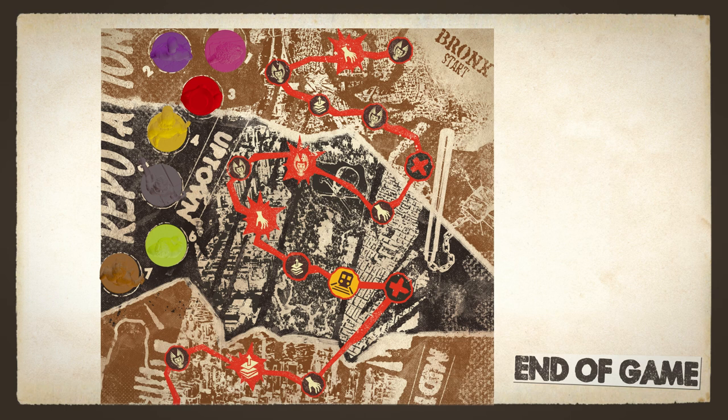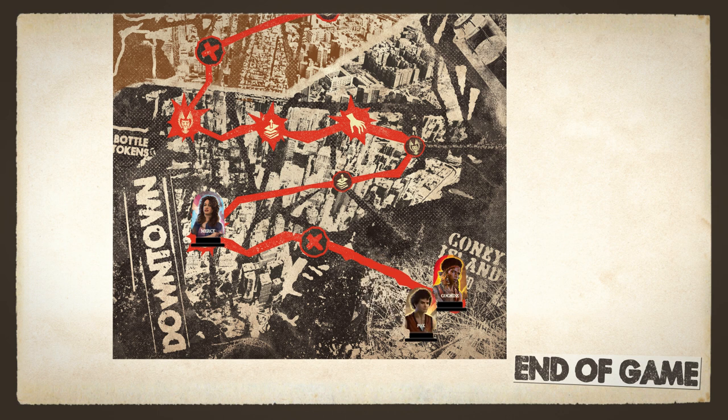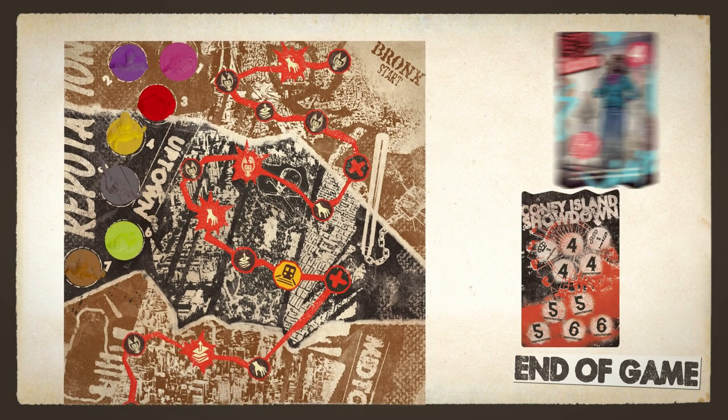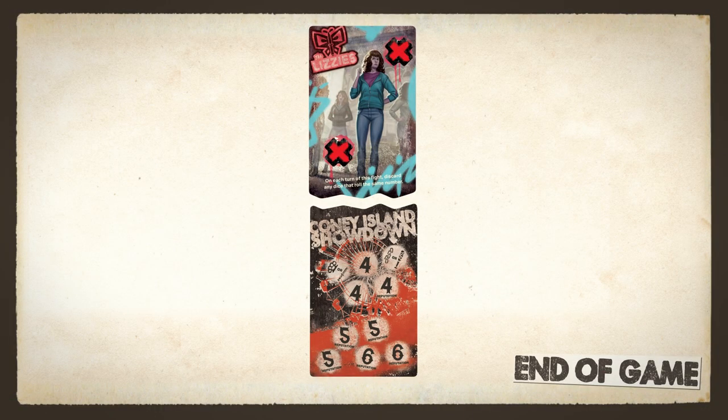During the game, if the warrior's gang leader ever needs to move down the reputation track when it's already on the bottom space, the players lose. If all players make it to Coney Island, they need to win one final showdown to win the game. The last player to reach Coney Island takes the instigator token and sets up the fight. In the final showdown, you use the gang tile for the rival gang that's highest on the reputation track and the Coney Island location tile. If the players can cover both spots on the gang tile, one spot on the location tile for each player, and an additional reputation spot for each gang that's higher than the warriors on the reputation track, then the players win.